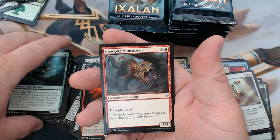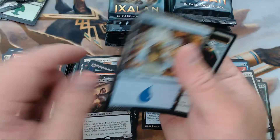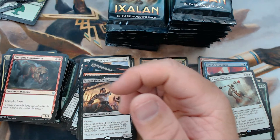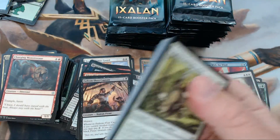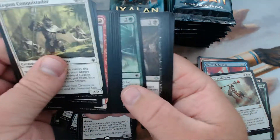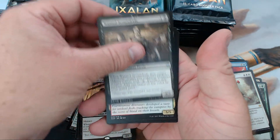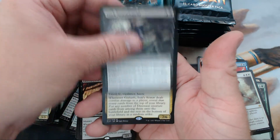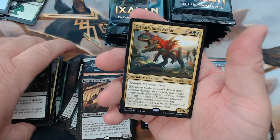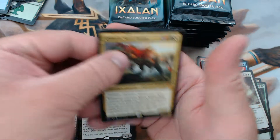Charging Monstrosaur — perfect name — and our rare is Fathom Fleet Captain. All right, we have Wanted Scoundrels, Raging Swordtooth, Dark Nourishment, and our rare is — our second mythic of the box — Gishath, Sun's Avatar.